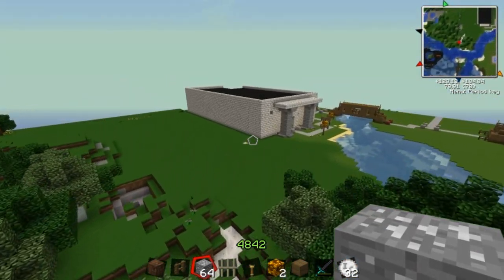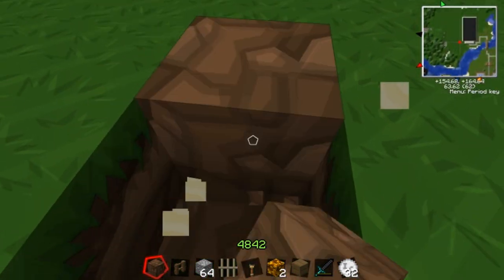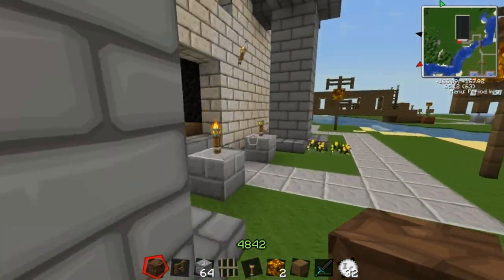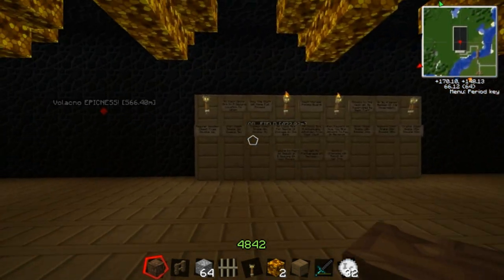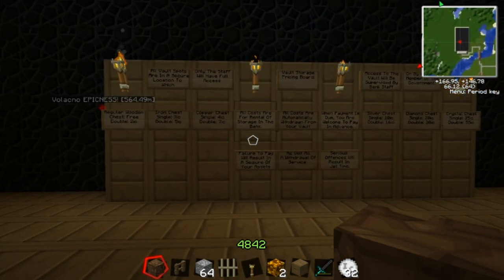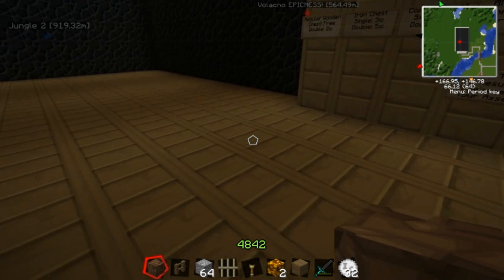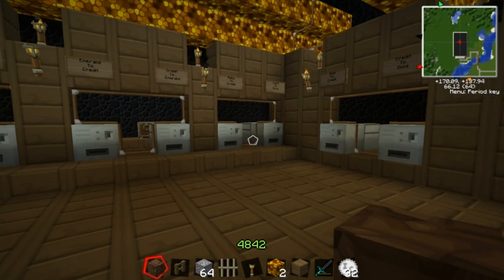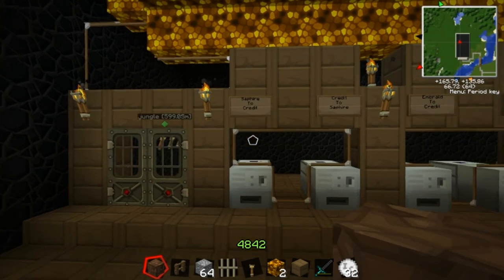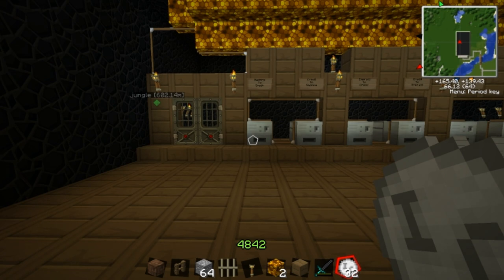We have the bank - this isn't how the bank will look finally. The bank currently looks like this - looks alright. I'm going to put some more signs up. We've got the notice board notifying you how to rent a vault, and warning that if you don't have enough money in your vault to pay for it when payment time comes, your assets will be seized - basically we'll send the repo men over. The credit system: credits are money. However, sapphires, emeralds, rubies, and diamonds will be the currency you can exchange.